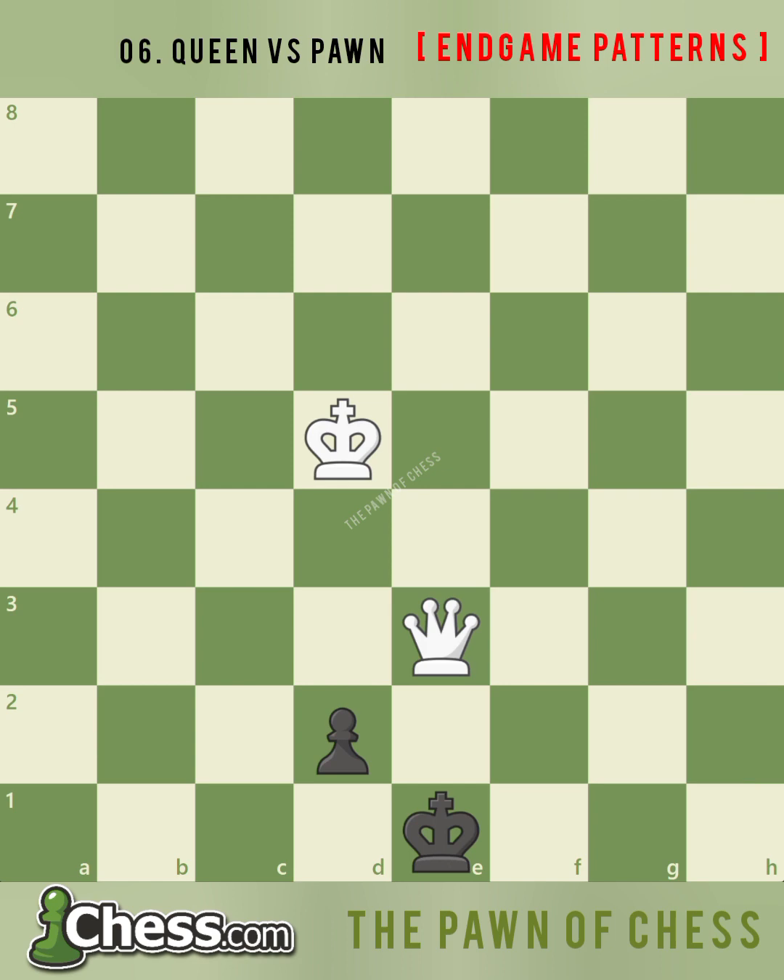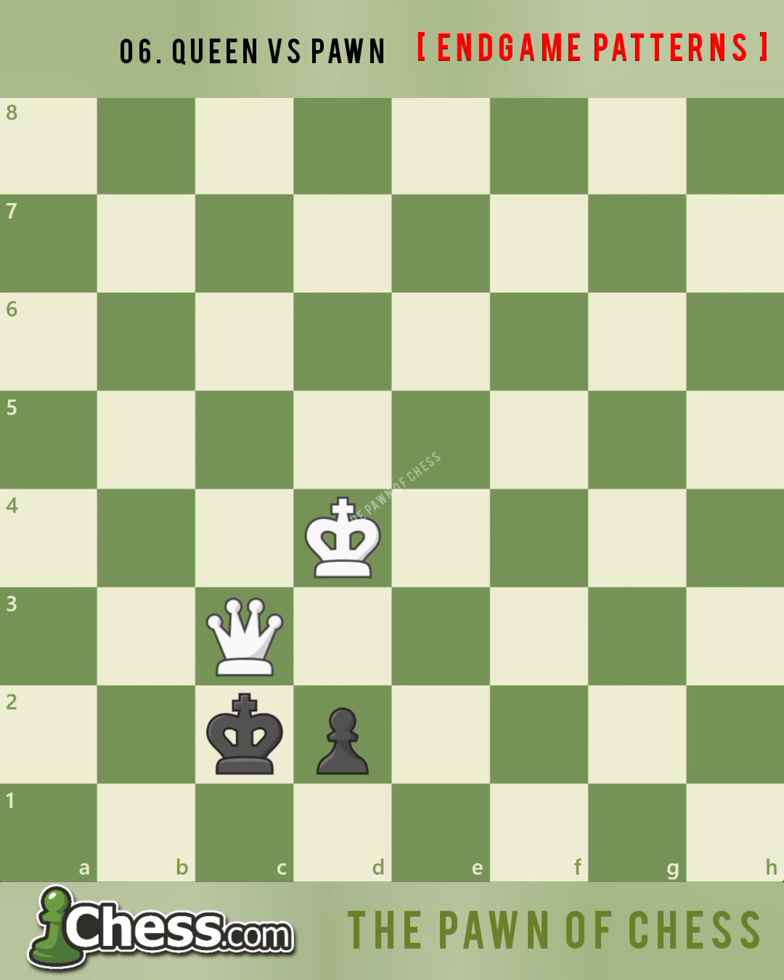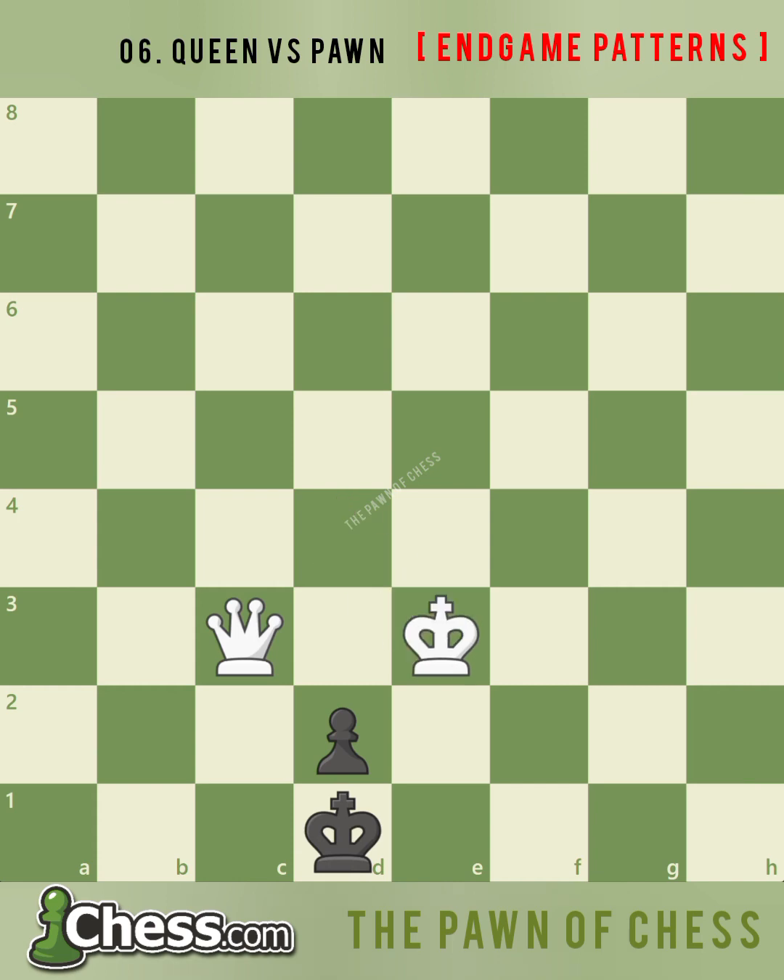After king d1, king d4, king c2. Now that white's king is connected with the queen, white can play queen c3 check, forcing the king in front of the pawn with king d1. After king e3, white captures the pawn and delivers checkmate in a couple of moves. White forces the king in front of the pawn once more with queen e3 check.